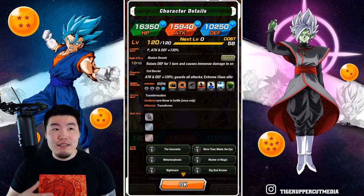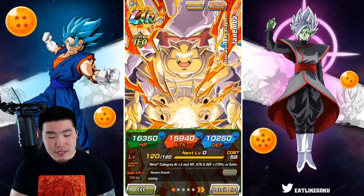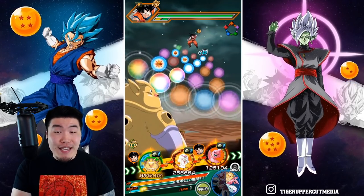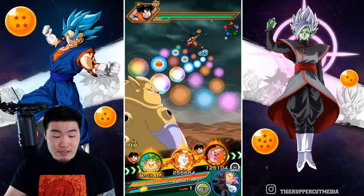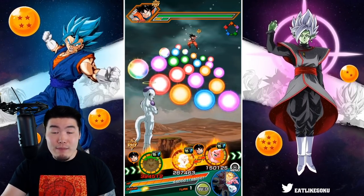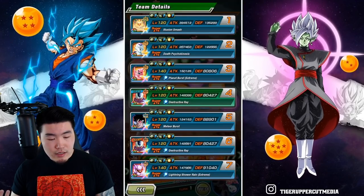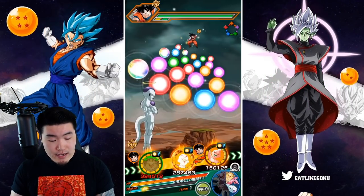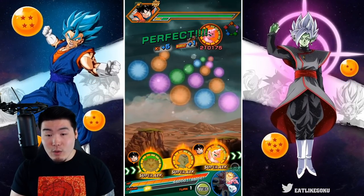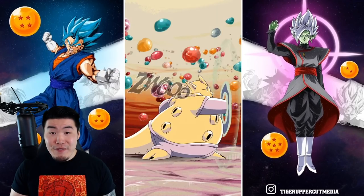Getting his full passive every single turn is going to be hard because you need at least 6 orbs and at least 2 of those have to be rainbow Ki spheres, so it's not going to be super consistent. We did get lucky here — we have 2 rainbow Ki spheres and 6 type Ki spheres, so that is a full passive. Once we pop this, you can see that Frieza and Buu both got more Ki and some more attack. Defense is now 135,299, so defense really shouldn't be much of an issue. Let's see what his attack stat is going to be with the 50% support and the extra 30% from his passive.